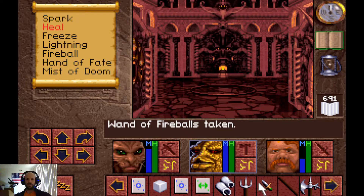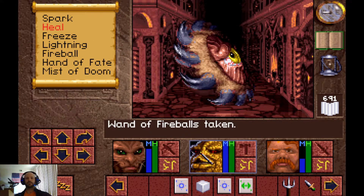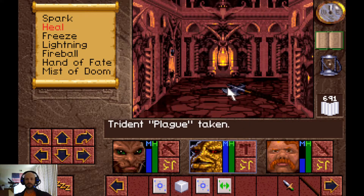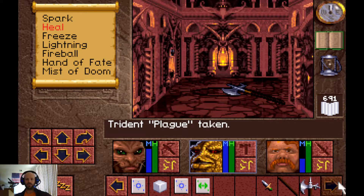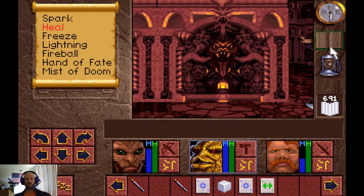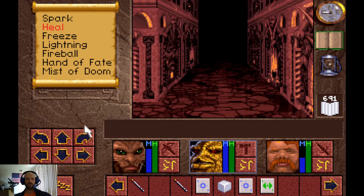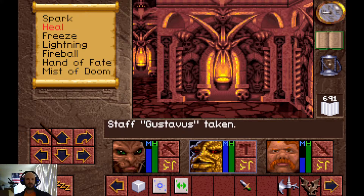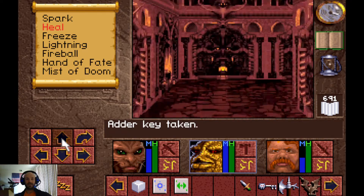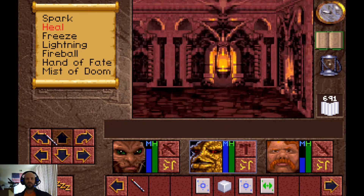We're going to leave some items on these pressure plates, which will stop them from firing additional blasts at us. Flip this switch — that should open up that wall next to us. It did. Press this button to open this door, and then this opens that up. We'll take this staff and throw that on there, which should stop things from firing. That gives us this button here, which opens this up and gets us the Adder Key. I forget which door it opens, but we're still going to collect a few more.